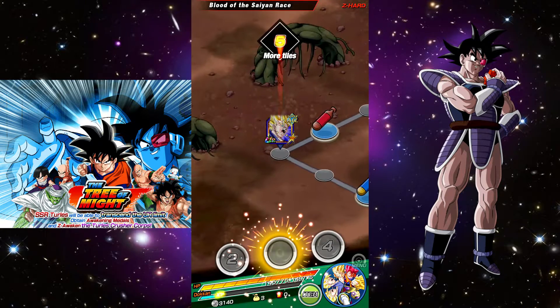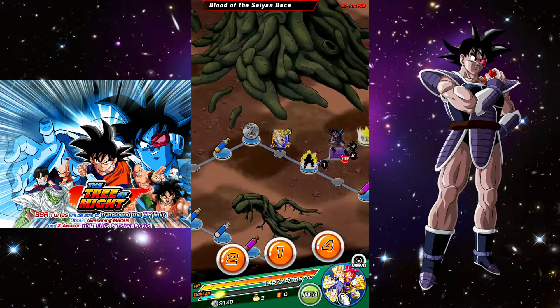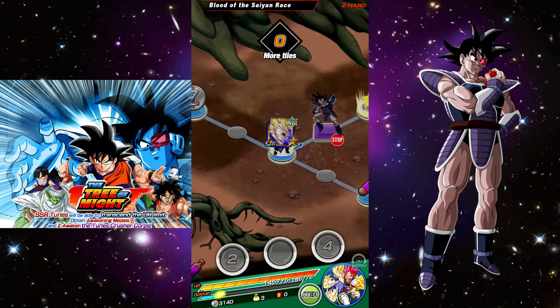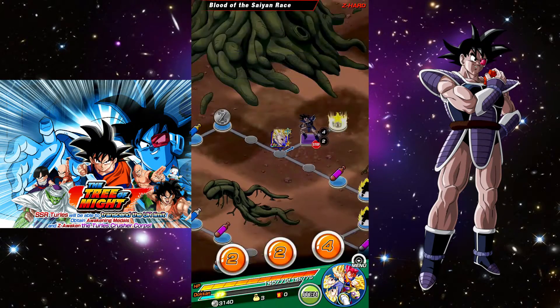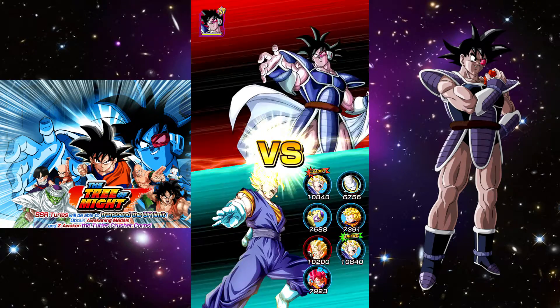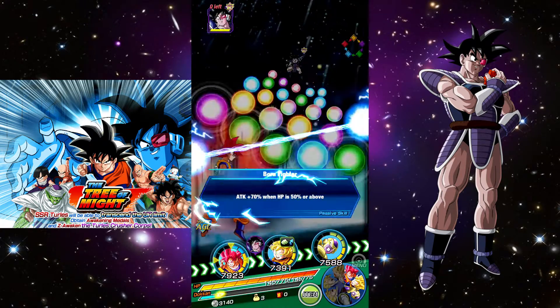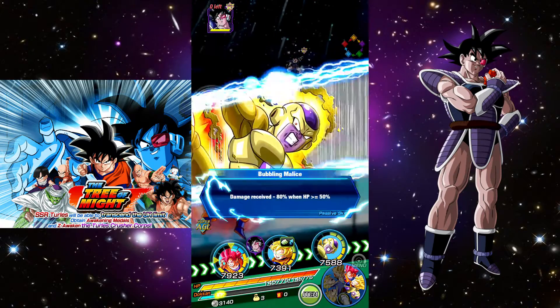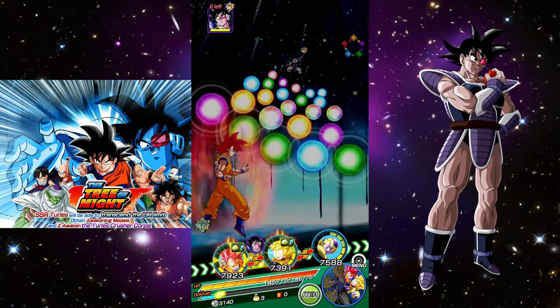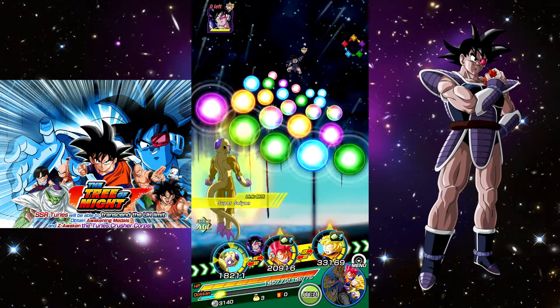All those super strike characters I awakened recently cost a lot of medals. I still want to awaken a second Mecha Frieza and a second King Vegeta before I'm ready to do the LR Goku event. My supplies are getting lower and lower and my dragon stones have dipped back below 500 — not great.